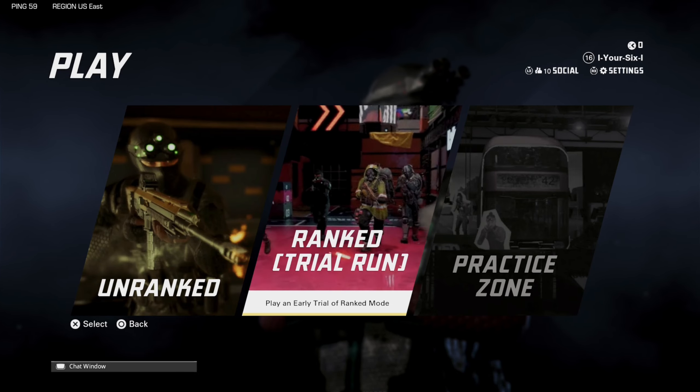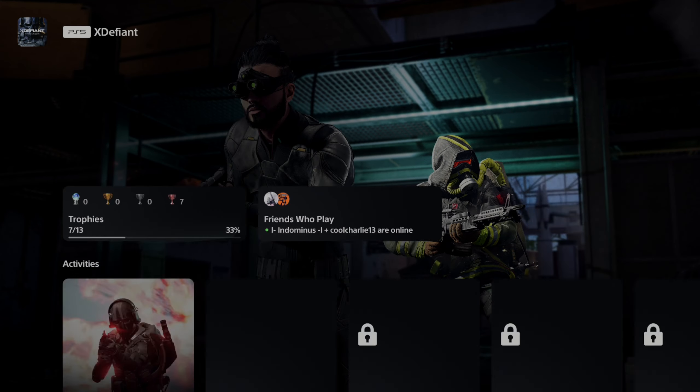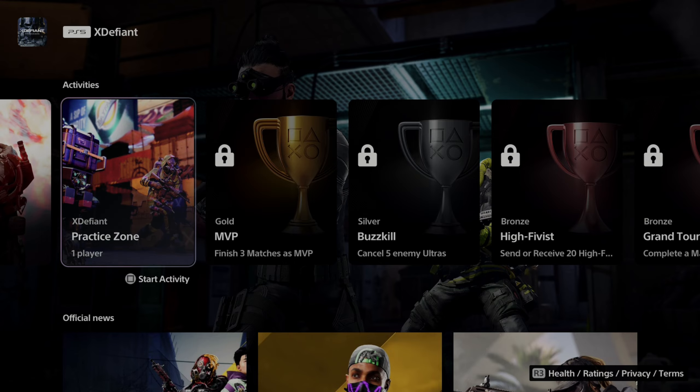So what you want to do is press the PlayStation button and go back to the home screen. Then go to the application for X-Defiant and scroll on down. Find the activity cards right here and go to the practice zone X-Defiant activity card and press square to start.